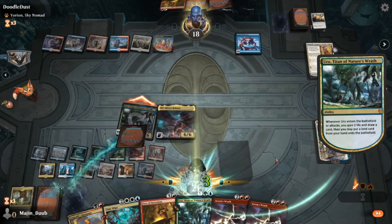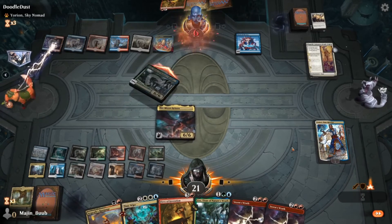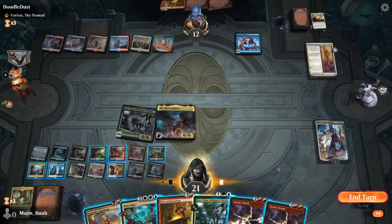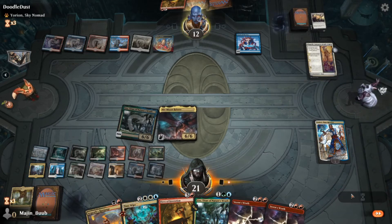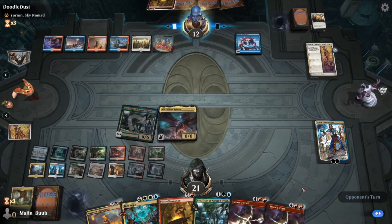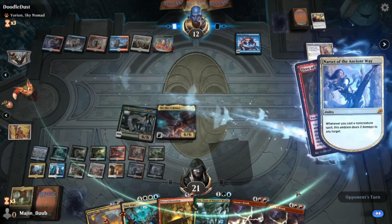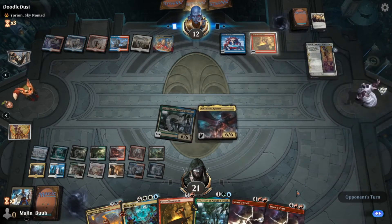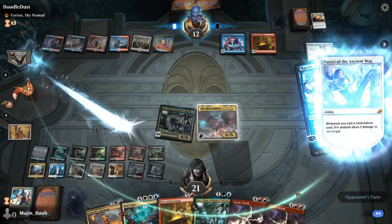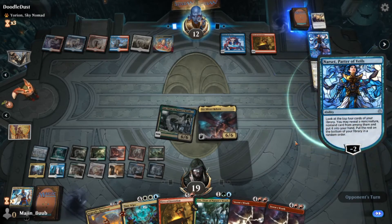I swing in with the Uro, a 6/6, just trying to get damage. I luckily enough draw a land that I can play onto the battlefield, so I get the full value of that Uro — gain the 3 life. Angrath's Rampage kind of let me down because it's sacrifice an artifact, not an enchantment, which would be fantastic if I could have made him sacrifice an enchantment. But this is where having more diverse answers might be a better idea, rather than having Kenrith or expensive answers — maybe putting more of the cheaper answers into the lower end of this deck might have been more beneficial.